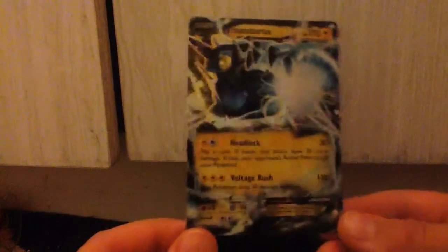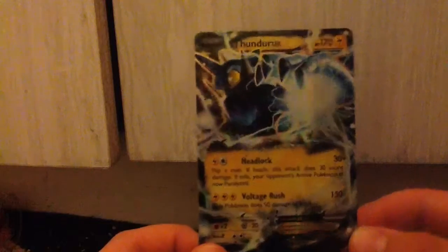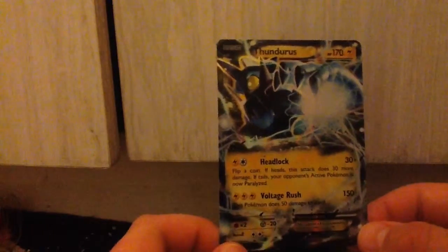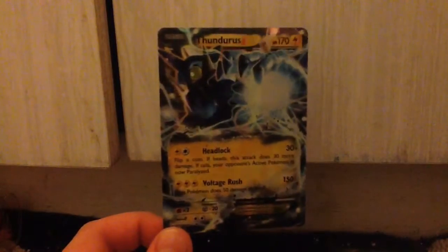It has Headlock — 30 plus damage, flip a coin: if heads the attack does 30 more damage, if tails your opponent's active Pokemon is now paralyzed. I don't play TCG by the way. Voltage Rush does 150 base damage, which is crazy — this Pokemon does 50 damage to itself. I'm actually trying to catch a Shiny Thundurus currently on Alpha Sapphire. I know it's really not that big a difference from the normal one, and I might just give up considering it's getting really hard — I'm only at 200 or so soft resets.